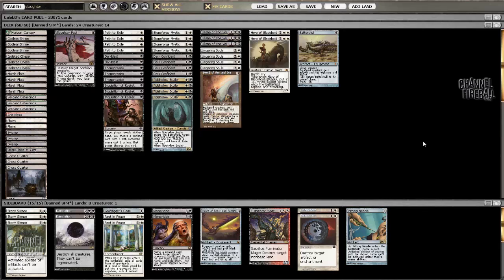The sideboard's a little bit all over the place, but it's pretty good. I'm not sure if I like Damnation in a Tidehollow Sculler deck with Dark Confidant and stuff, but we'll see how it plays out. Stony Silence shuts off equipment, but it's kind of necessary against Affinity. Probably better to have three or four Fulminator Mages just to consistently hose Tron - the Miser's copy is a little odd, but oh well.